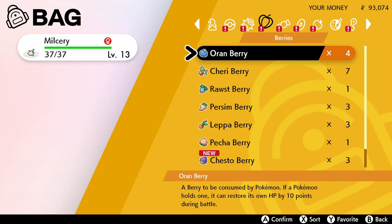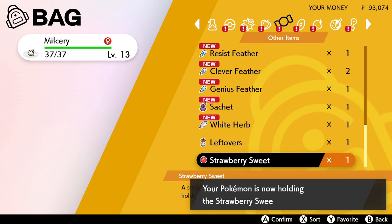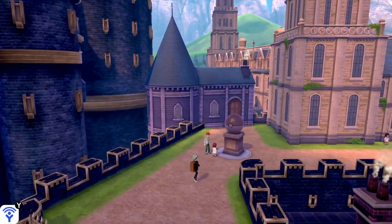I don't know where all the items are, but I believe this is the first item that you can find that will make your Milkerie evolve. So you make it hold it and you do a little spin and then you get the Alkermy that has the Strawberry in its head — or hair — I don't really know.